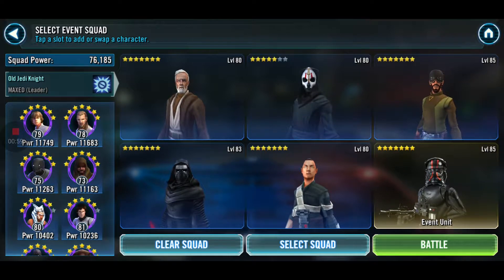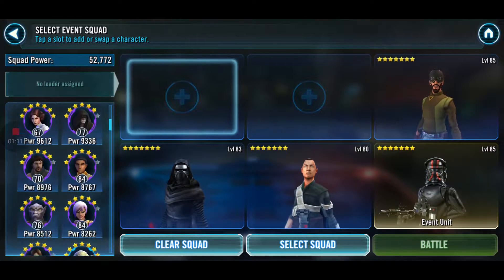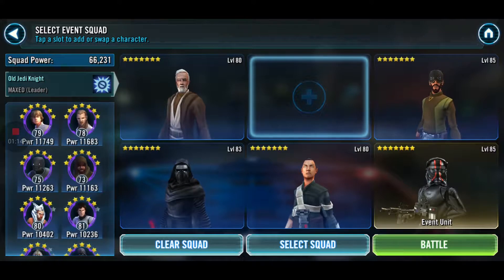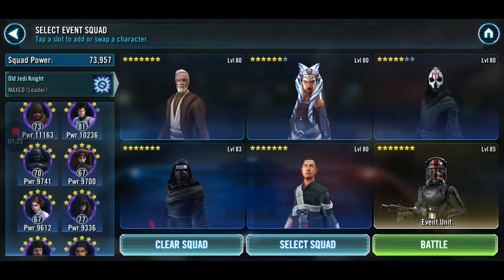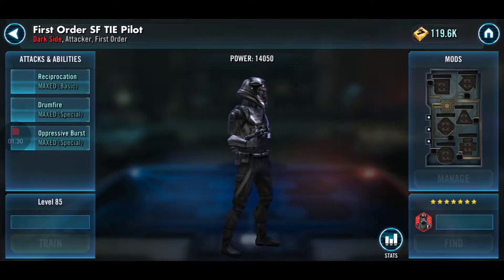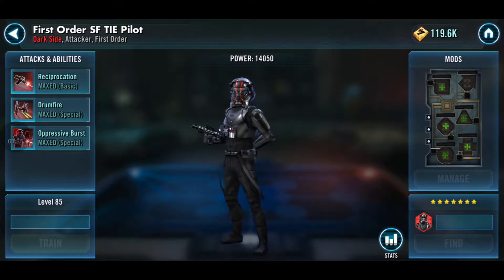I'm gonna eat some grapes — hope I don't show it on camera. We're gonna use my mix team. Dark side or Jedi? We'll go with this. To be sure that we will succeed, we will take Darth Nihilus on our journey. And this is the developer's First Order-type fighter palette from the Inferno Squad, I suppose — which is a new character.